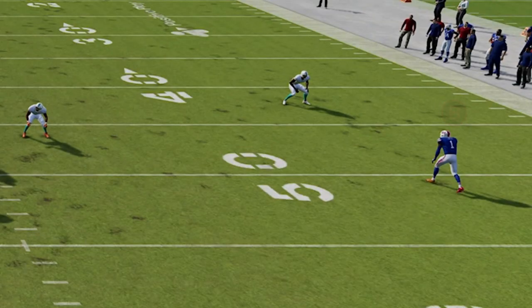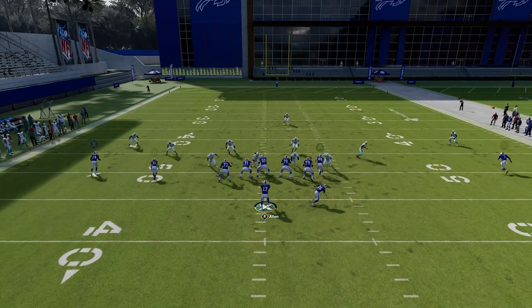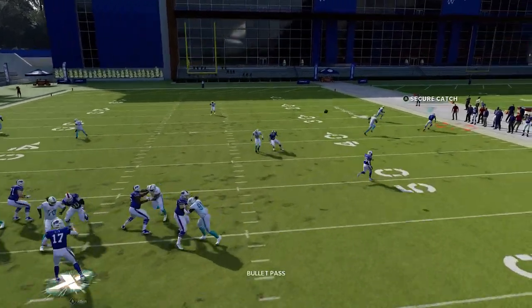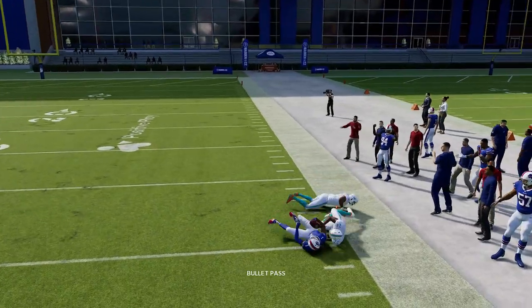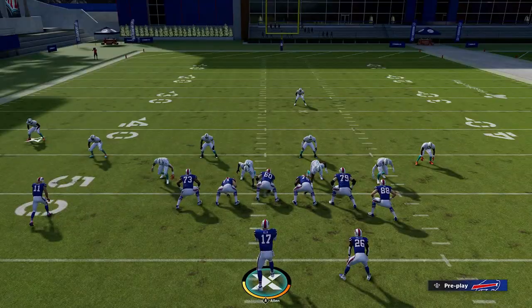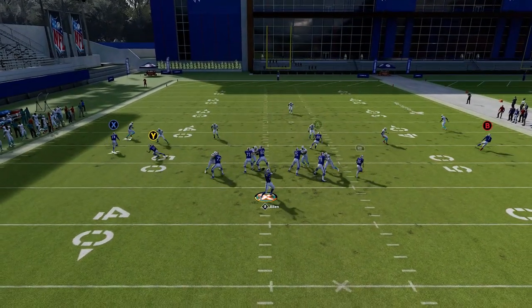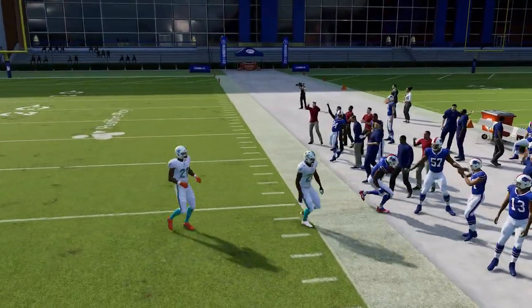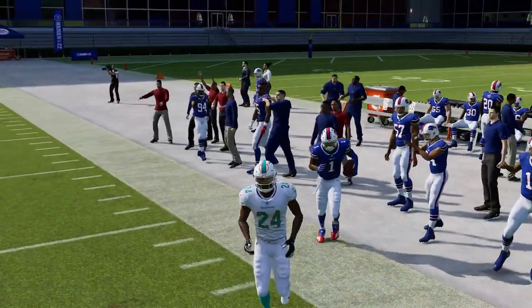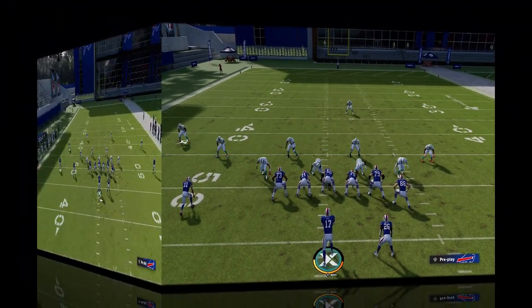Another good route would be a simple out route. It used to be that you could put them on a 10-yard out route and that would have success. Madden zones have gotten better at covering these, but running it to the open side of the field still gives you a lot of success. A better route would be just a regular five-yard out route — he has even more space and you can still catch and run. Out routes in general against cover three and cover four are very good options because the cornerbacks play back.